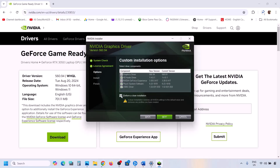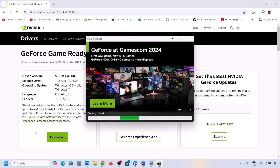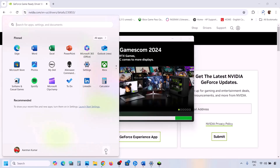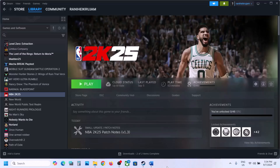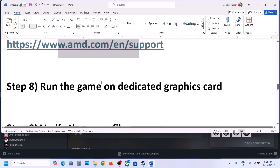Once you run the exe file, you will see the screen — click Agree and Continue, then select the Custom option. Click Next, then put a check on the box which says 'Perform a clean installation' — make sure you check that box. Click Next, and once the installation is complete, restart your computer. After the system restart, launch the game and check.